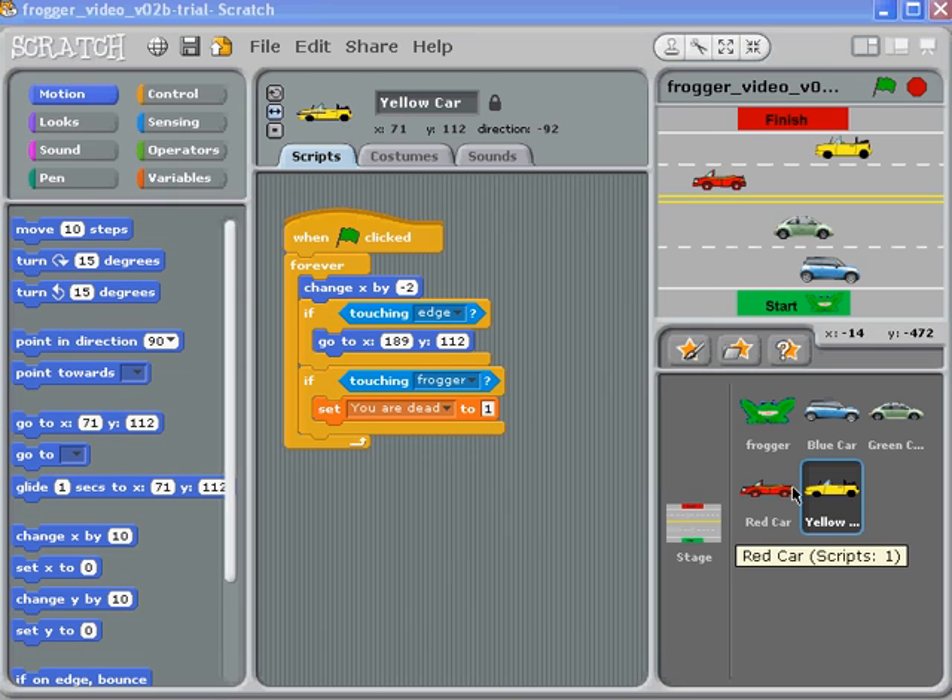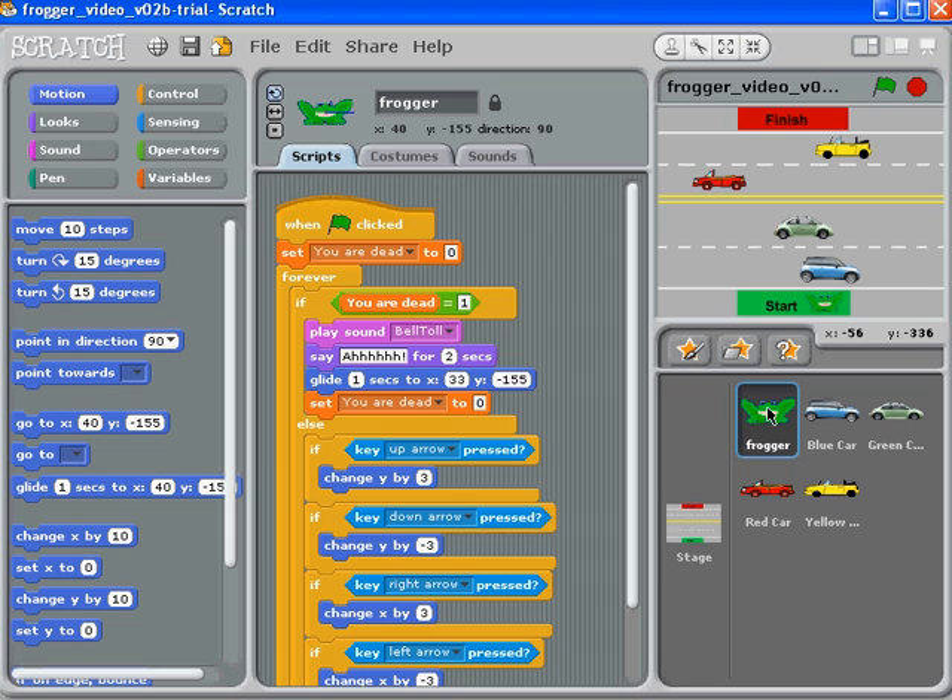Our cars and frog are all doing the right things. Now we want to create a way to know when we've finished a level — in other words, when the frog has reached the finish area. We could do this by sensing the red color in the finish area, but that's sometimes problematic when you have other red things, like red cars.